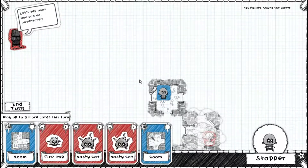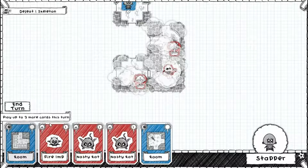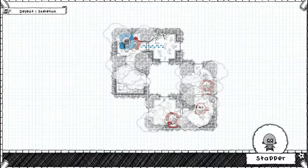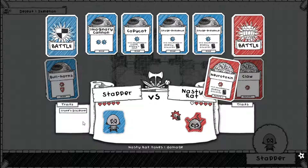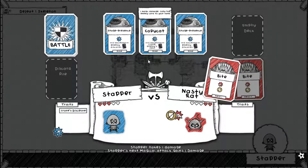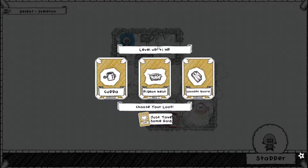Let's go with Stapper. Defeat one skeleton — there's a skeleton right there. I'll put this room here, then this here, that there. Bullhorns doesn't start with any traits unfortunately, but that's fine. I can't risk losing that card so let's use this. It's unblockable — that's what happens when I don't pay attention. We won though, which is nice.